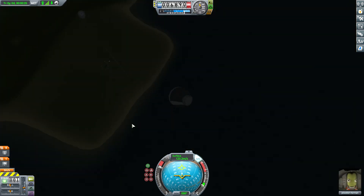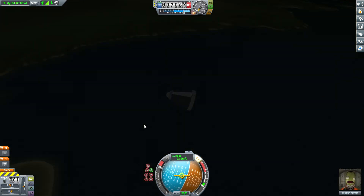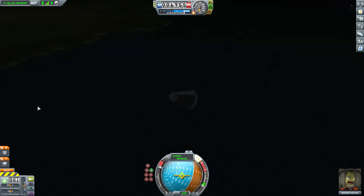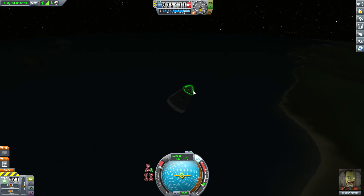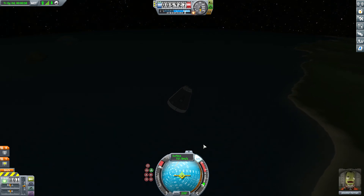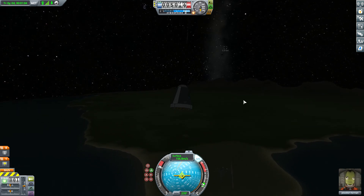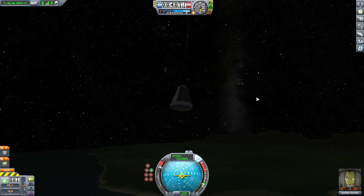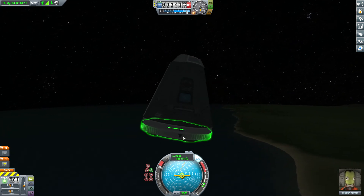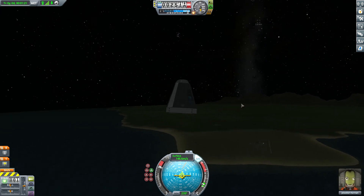The booster is detached and flying away. Now I'm going to orient myself retrograde so the bottom is facing downward, and then I can activate my parachute to slow down. I'll activate the chute now — it will fully deploy at about a thousand meters. You can see in the distance about 1.8 kilometers away my RT-5 Flea booster. The bottom decoupler is not detached — it's still attached to my command pod, which is important for fulfilling the contract.